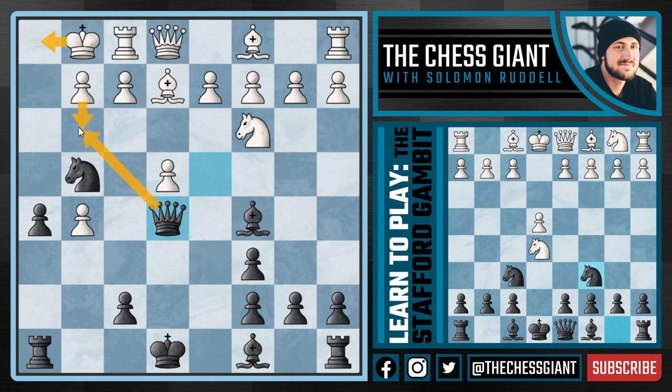And notice here, F4 can't be played because the Bishop on C5 is pinning the pawn to the King on G1. And if G3 is played, we can simply take back with the Queen, and following King H1, play Queen H2 with checkmate. If Bishop takes G4, we take back with our pawn — and yet again we're threatening mate in one. If G3, it's still mate in one.